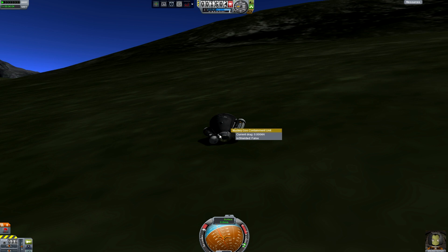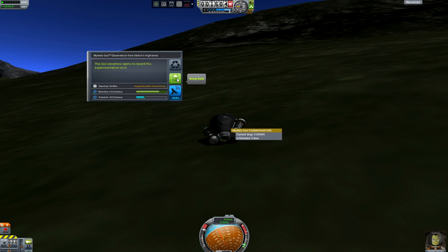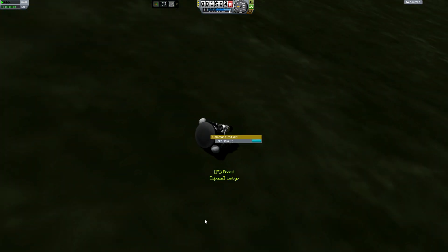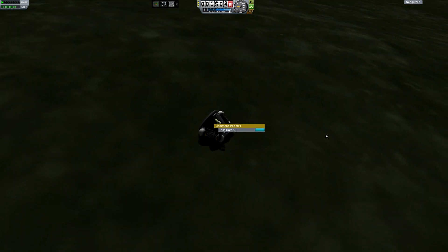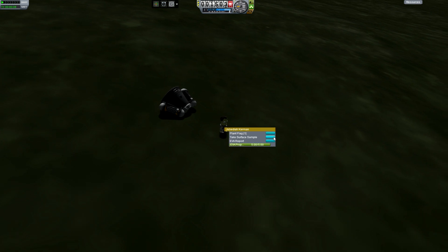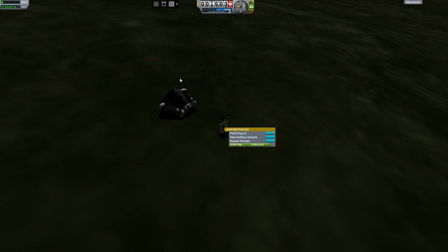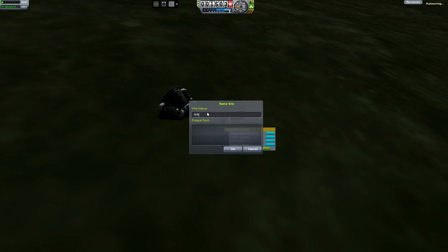We're good. Mystery Goo. I'm going to take a surface sample. And we'll plant a flag for our first mission — Jebediah's Mountain, bitches.